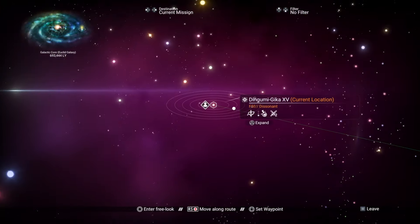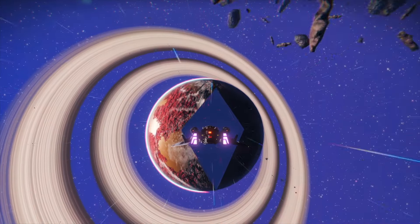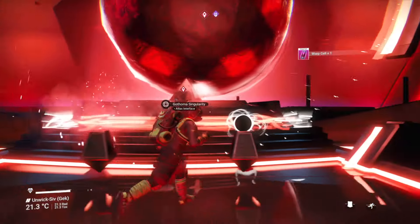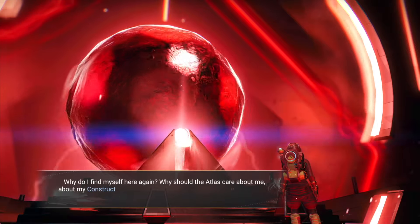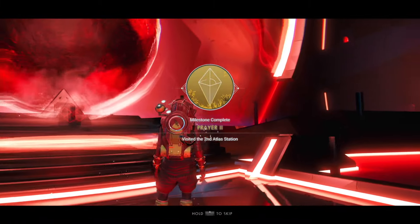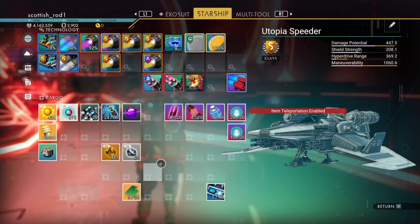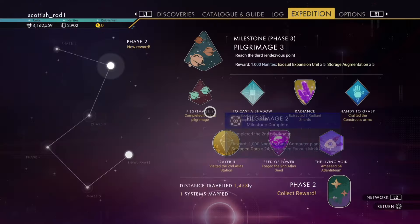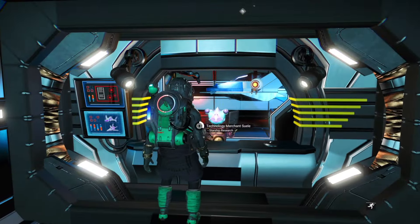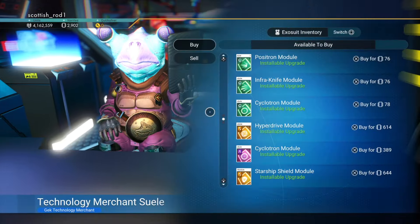Then jump to the Atlas. When you get to the system, go inside the Atlas. Pick up the warp cells and speak to the Atlas. That's prayer 2 done, and you should have the recipe for Seed of Power. And that is phase 2 done. At this point you might have enough nanites to buy a hyperdrive upgrade — S class is best, but it doesn't matter what you get, just upgrade it as much as you can.